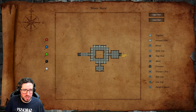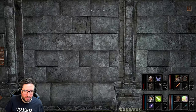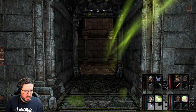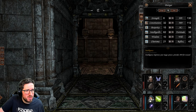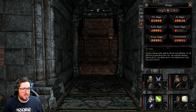West Minos Maze. Yeah, so it looks like this is going to be some kind of hub level where we get to go and explore things. A lot of constitution — also running out of things to buff up.